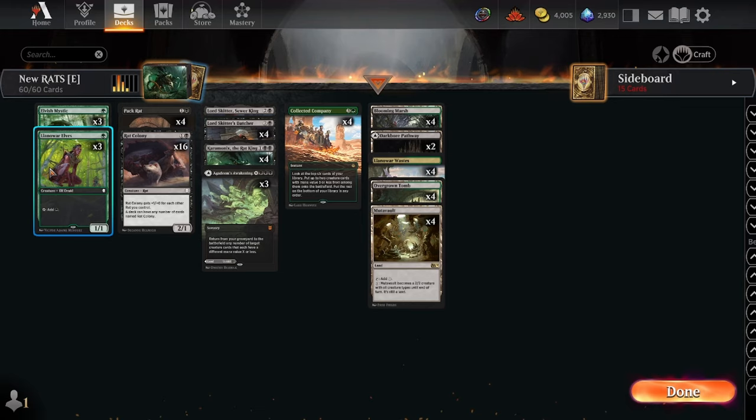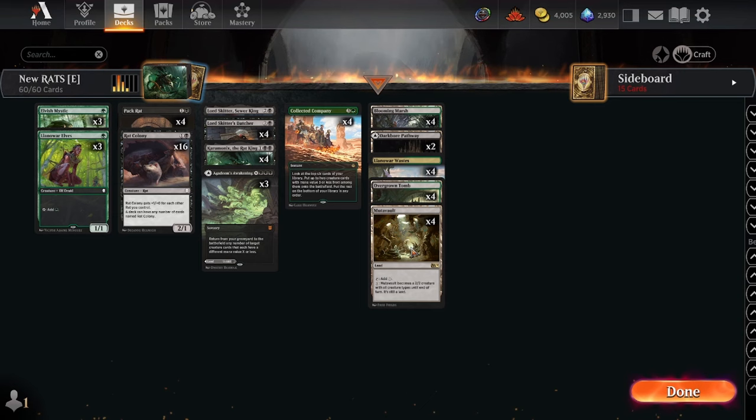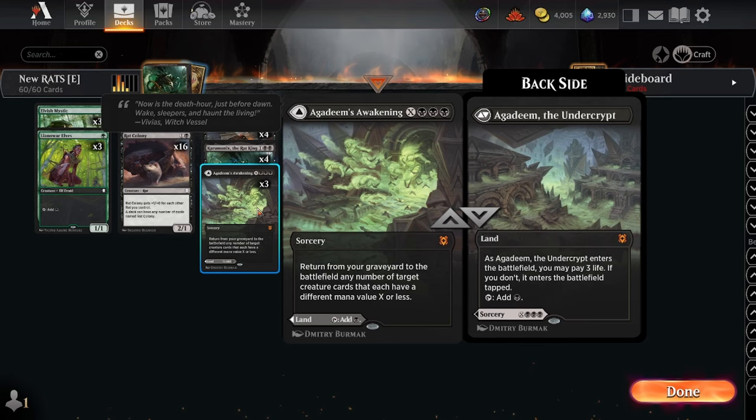Or even with Agadeem's Awakening — having more lands means you're more likely to cast it for large value, casting it for six being the sweet spot. That kind of brings us to the mono-black version: if you're playing Nykthos maybe you can't play as many Mutavaults, and without the one-drop elves you have to play some of the other one-drop rats.